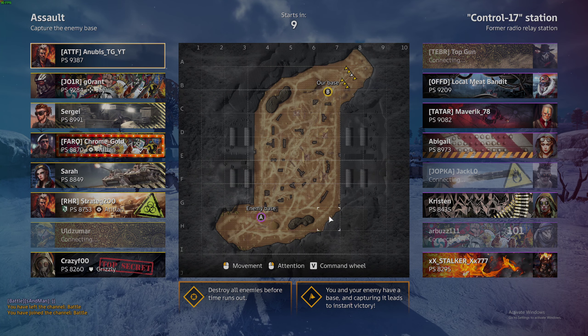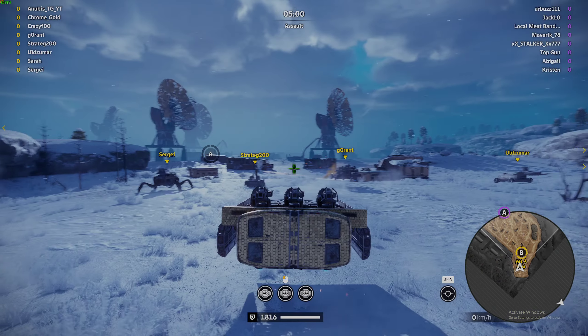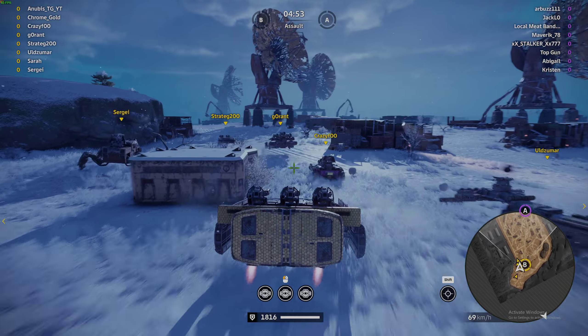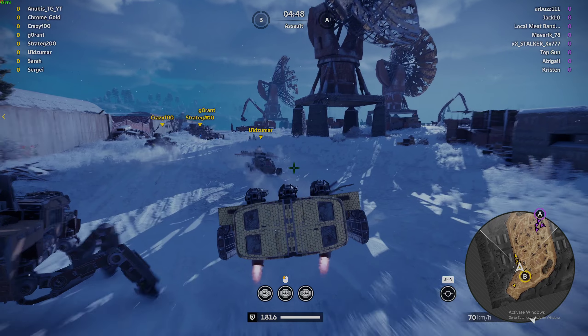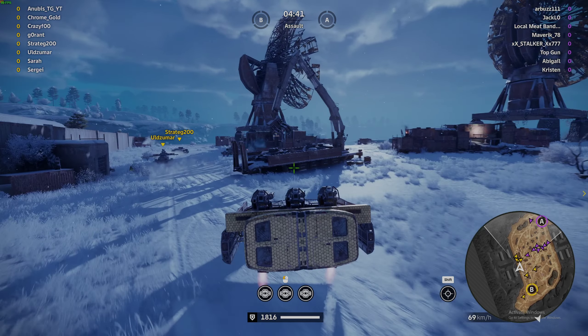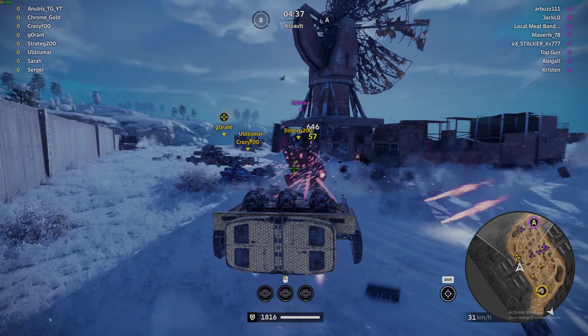We got Control 17 station — did pretty good last time. Chrome Gold — those are two totally different elements and colors, but okay. I'm gonna have to try these out on a different build where the guns are a little bit more hidden and my build is more durable.